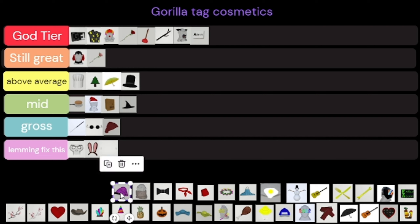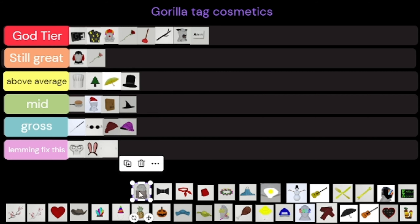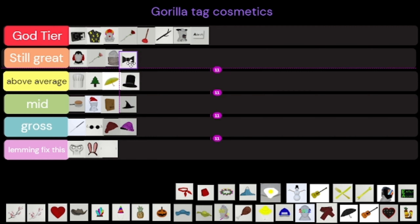The beanie — I didn't really know it existed, I had it in my thing but I've never worn it and it's kind of ugly, so that's gross. The neck thing actually kind of looks fire so I'm gonna put that in Still Great — it's not God Tier but it's still great.